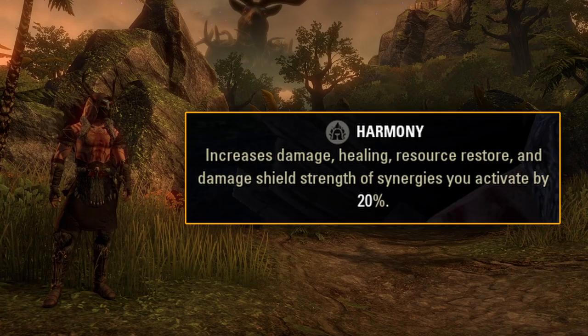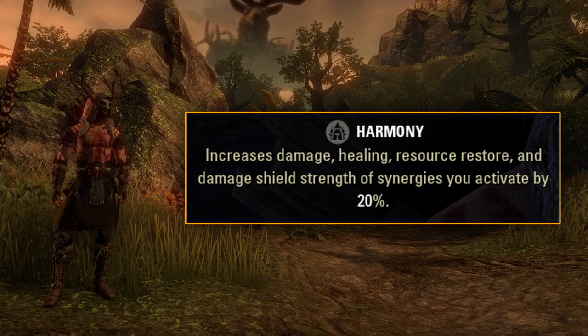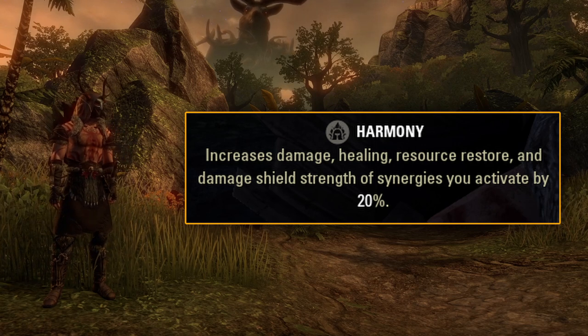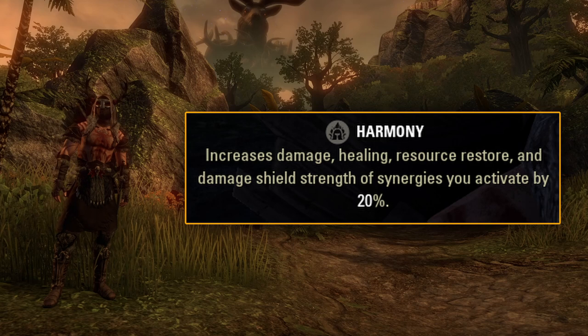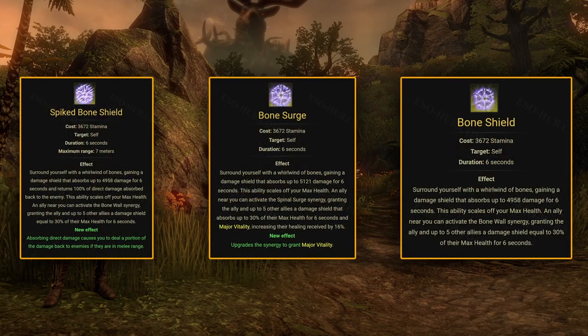The way Harmony works right now on the live server is it increases damage, healing, resource restore and damage shield strength of synergies you activate by 20%. So with 3 Harmony pieces you'll get 60% increase. The damage increase is obviously not that important for a tank. The healing increase is negligible in every place except Cloud Rest where amplifying Overflowing Altar can really help without healing the baneful mark. The only synergy that provides a damage shield is Bonesurge, so the part about increasing strength of damage shields can also be ignored.